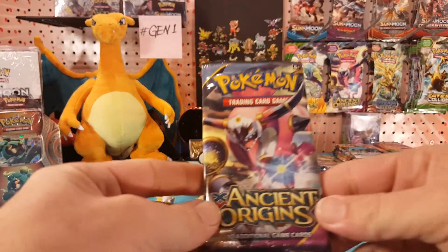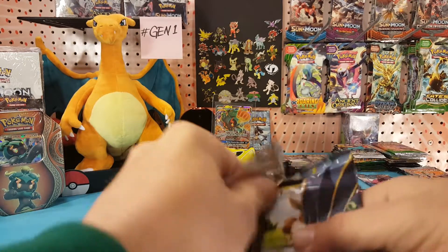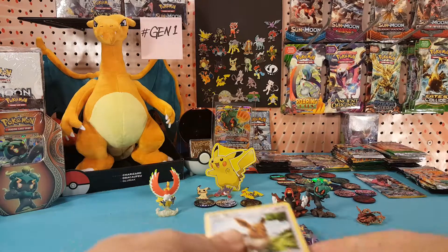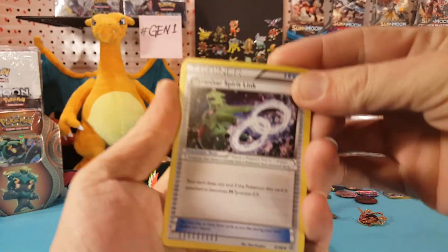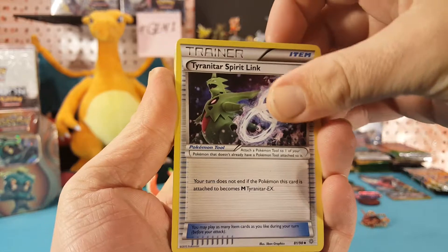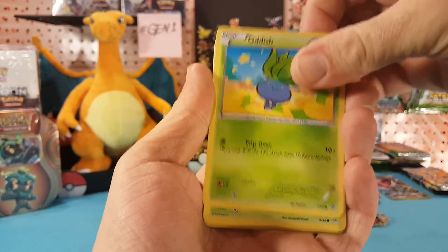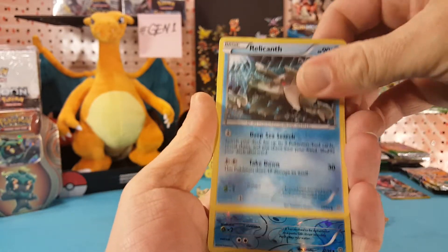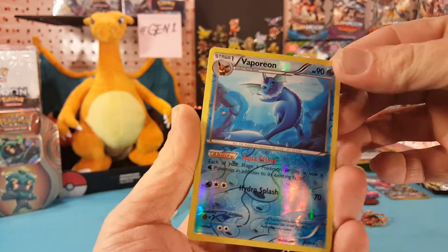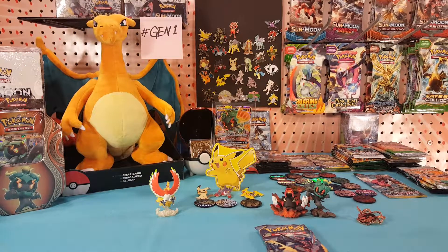We will start with the Hoopa pack. We start off with a Tyranitar Spirit Link, Slugma, Porygon2, Eevee, Oddish, Combee, Inkay, Relicanth. Vaporeon is our Reverse and Regice is our regular rare. That Vaporeon is just an uncommon.